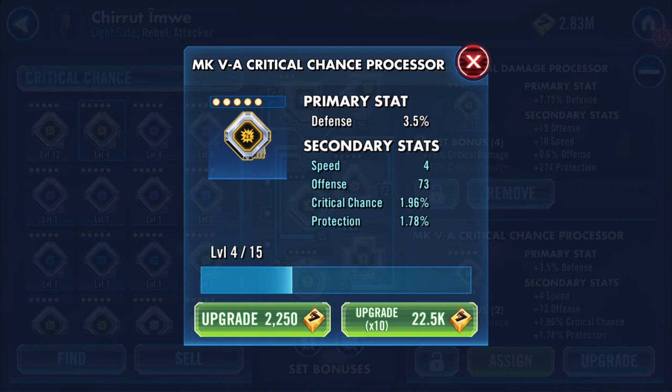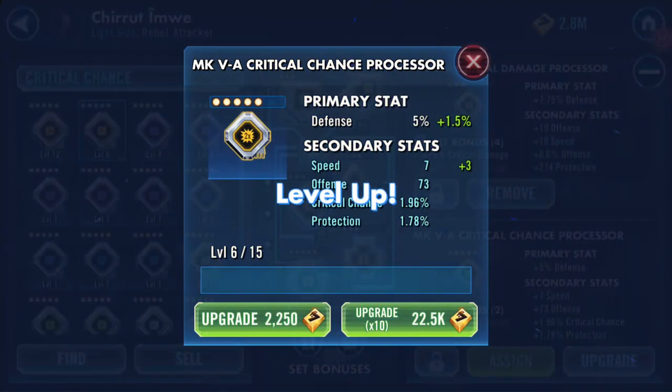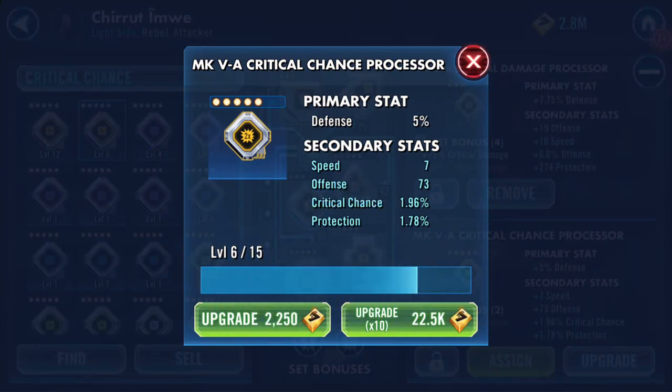Offense got multiplied that time. There we go, speed done this time round — there's three speed. I can see it grayed out underneath, which is why I knew it had already happened.